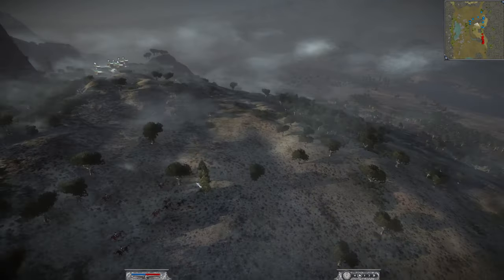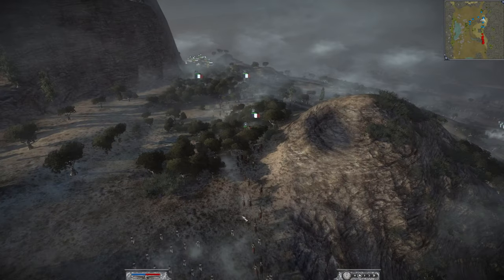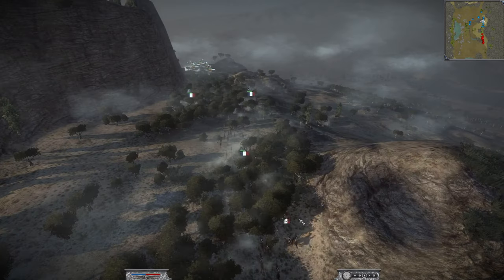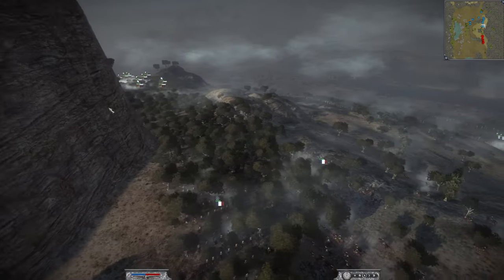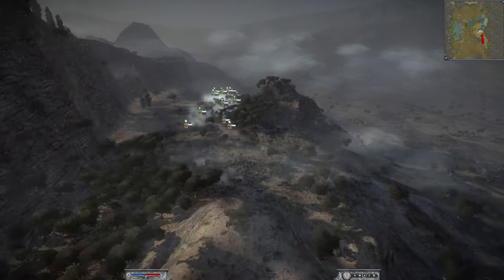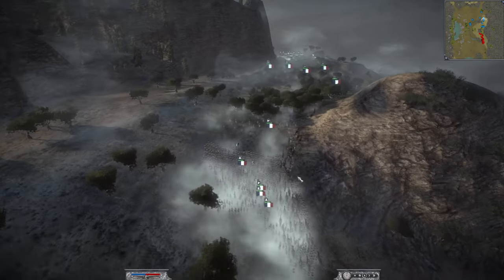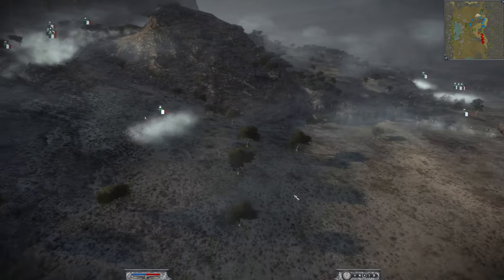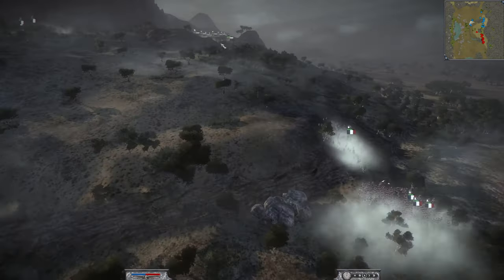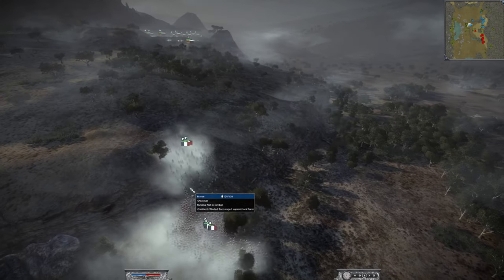I'm sending my troops around — I wanted to bring some down this way and around this way, with our cavalry up there ready to go. Let's put it on play and see what happens. The cavalry is trying to contest this area while we bring the rest of the units up, with our howitzers getting into position.